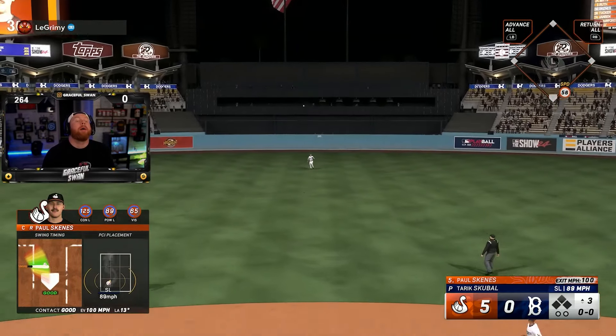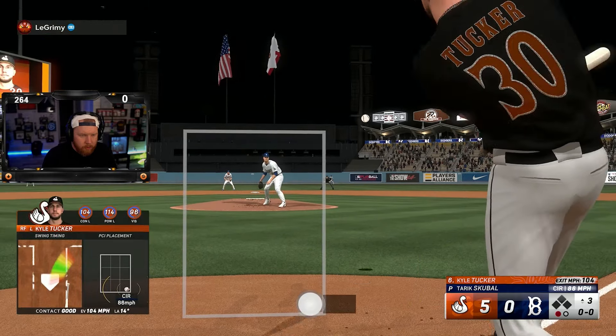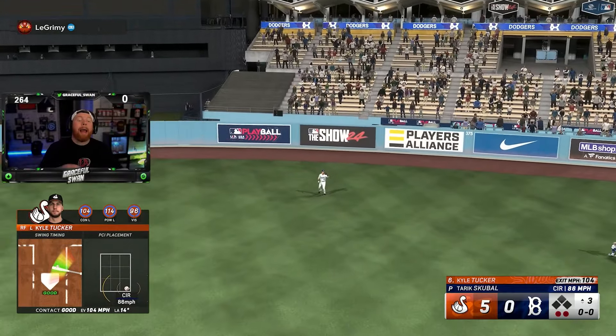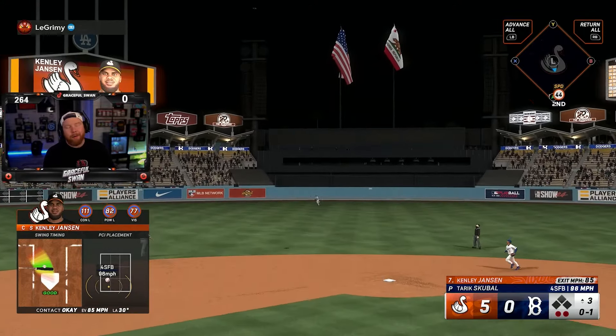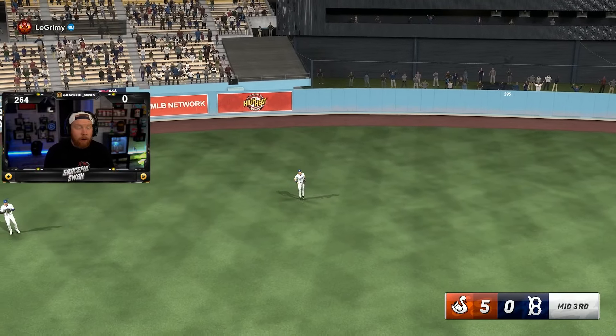Skeens — I was all over that pitch. Tucker again — it's a line out, dude, I am pissing on the ball. And Kenley — I got under that one. I was close but I did get under that one. 1-2-3 inning. I don't like to see that.